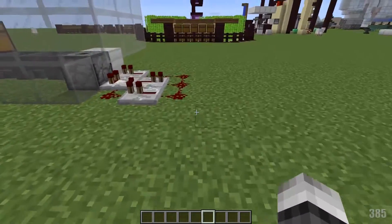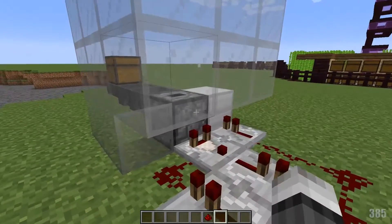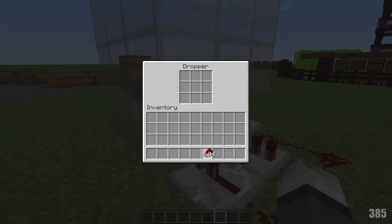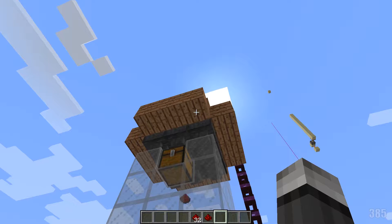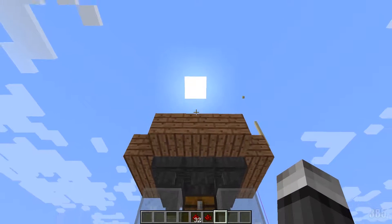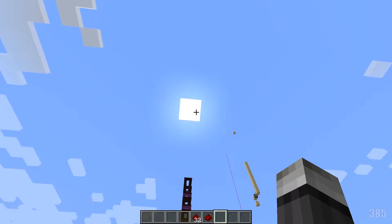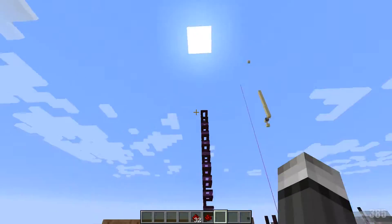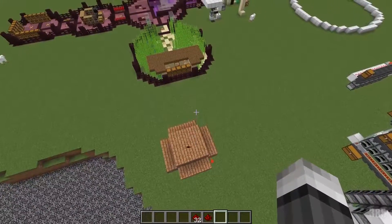Okay, so we're here. This is the item elevator design that I thought of just off the bat — just kind of what I thought might work. If we take some items right here and we throw them, it does go up. But as you can see, occasionally that one will fly all the way up into the air and it will fall back down somewhere else.